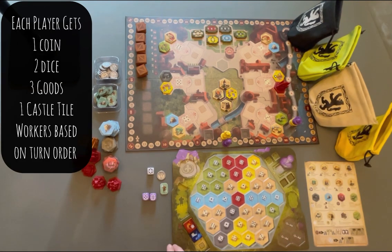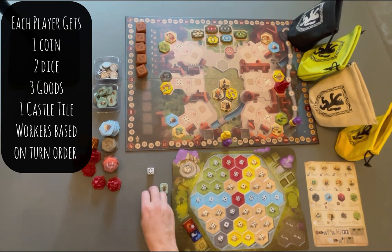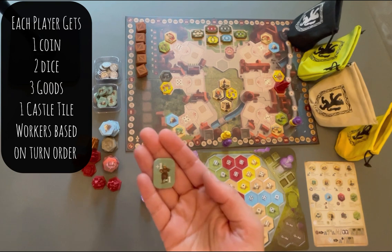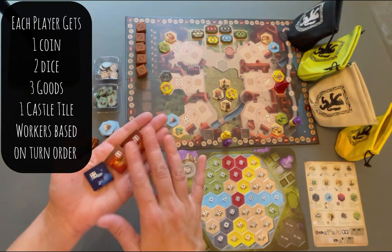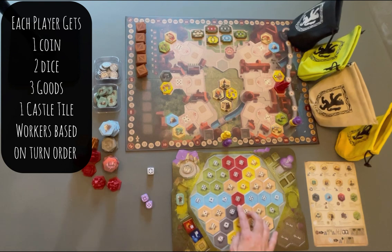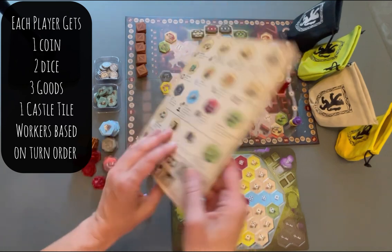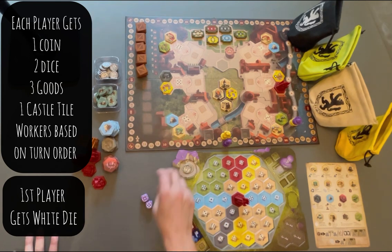We're going to have purple be the first player. Every player is going to start off with one coin — we're going to put that in the money spot here. Each player has their set of dice. The first player will get one worker token; the second player would get two. If you played a four-player game, third would get three and fourth would get four. Then each player also will draw three goods tiles. If you notice, I have two of the same numbers — they will stack when you place them in their spot. Every player will also grab a castle to start off. Everybody gets a helper sheet here that goes over all the tiles, the turn order, the actions overview and what everything does. The first player will also get the white die to start. And I believe we are ready to play.